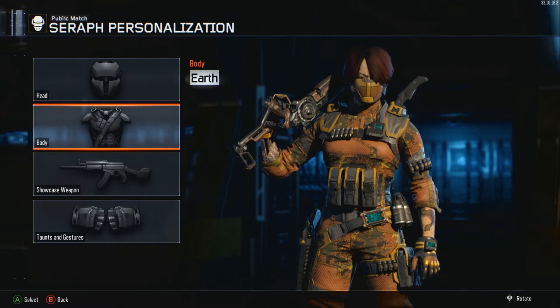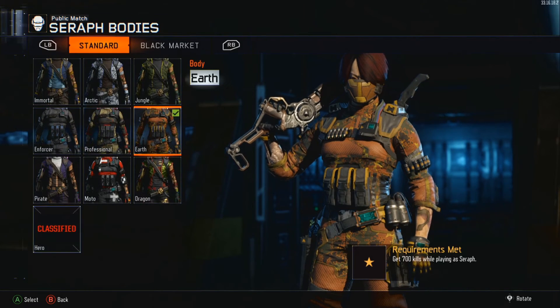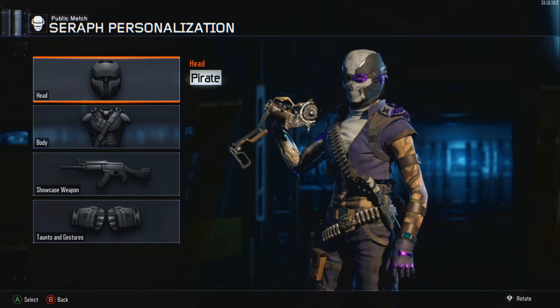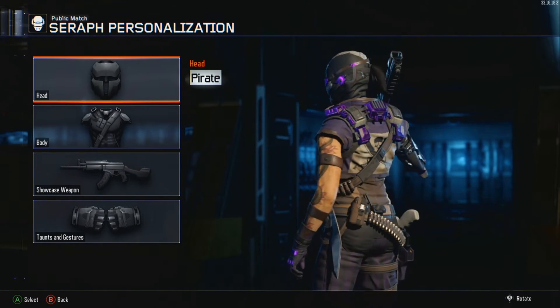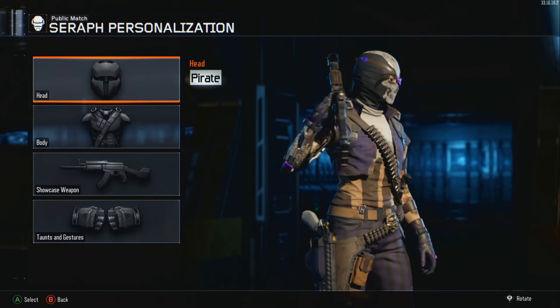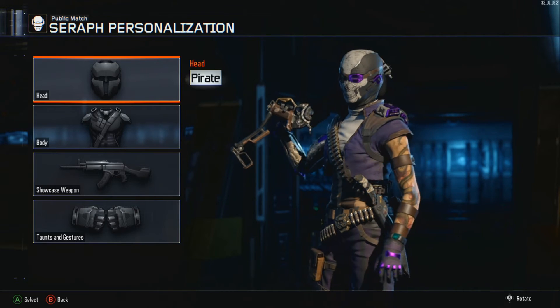The next one's probably my favorite, or second favorite. It's going to be Pirate. Pirate looks sick. I love the mask, it looks cool — the skull, the purple. I love the tattoo of the dragon on the arm. It kind of looks more than Pirate-y. Looks pretty good. I like it. This one's pretty good.